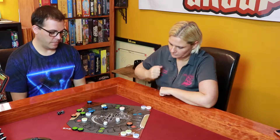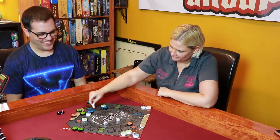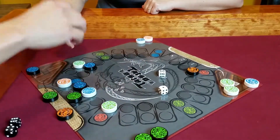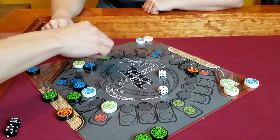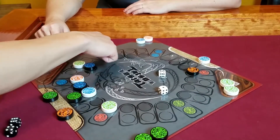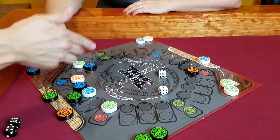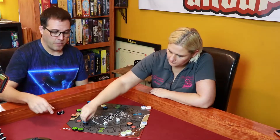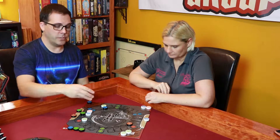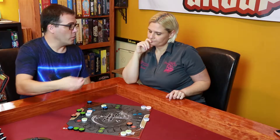Jesse rolls a five and a one. Remember, you have to move the two dice individually. If you move the five as your first die, you stop here and can put a blue dragon on your mat. If you move your one first, you're going to put a green dragon out. Make sure you move one die and then the other because you can be blocked, and also because you get to do multiple things when you cross those spots.